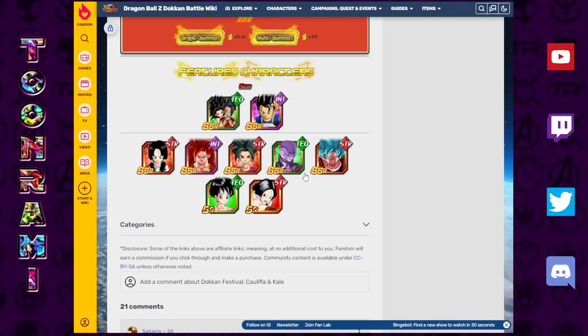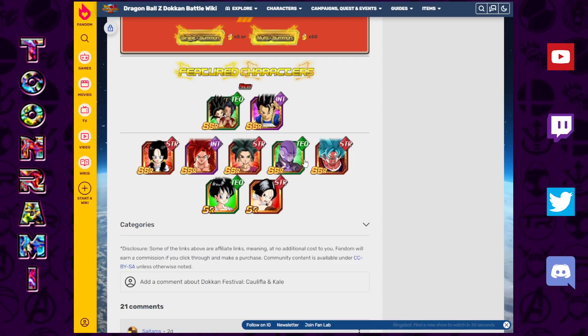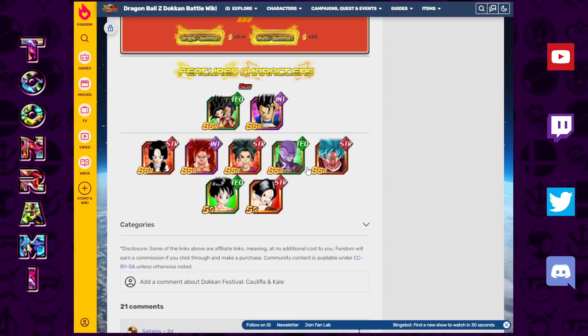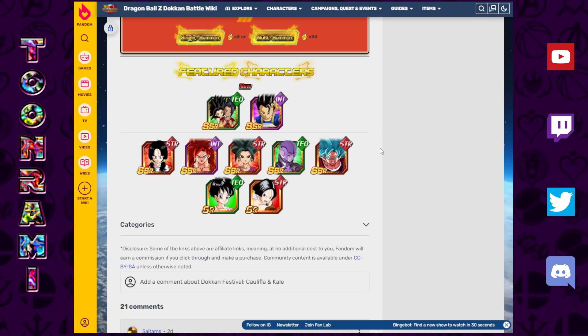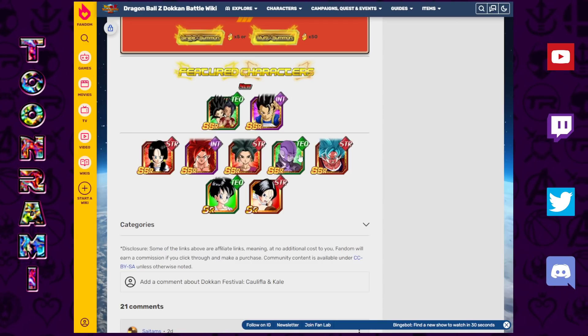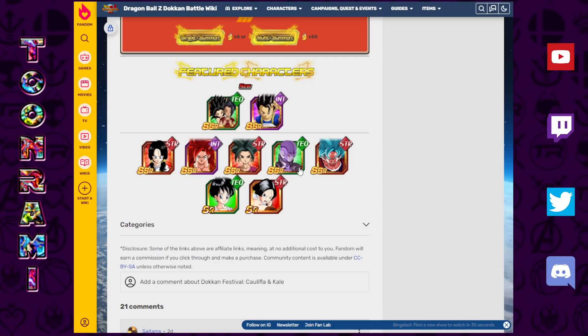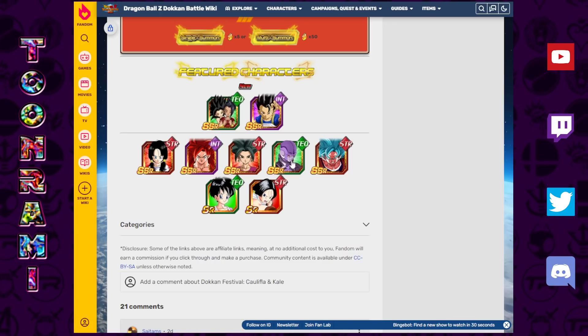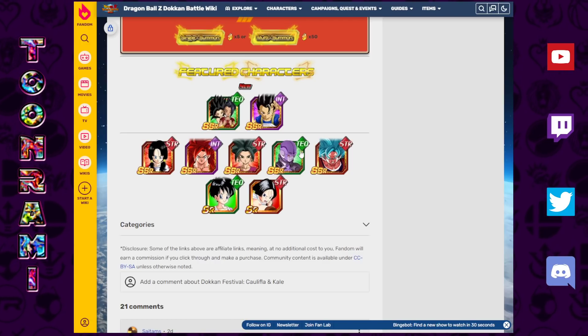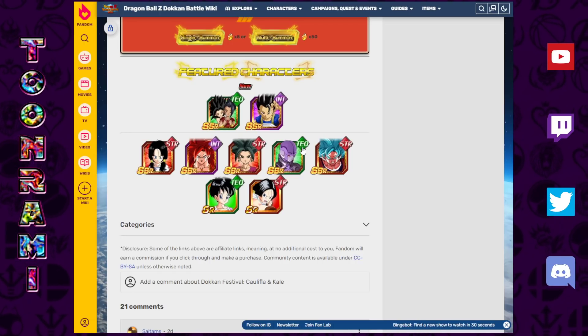Blue Kaioken and Hit both come back quite often these days on Global banners. While they both have their merits, they're probably the least likely to choose here because they're going to be coming back a lot — especially since Hit just received his EZA, or is about to on Global. You don't really have to consider picking him up until you try your shot on the Extreme Z banner. Maybe use Pilaf's Trove, buy some tickets, and summon that way to potentially get Hit on his upcoming EZA banner. He's not an absolute must-have even with the EZA.